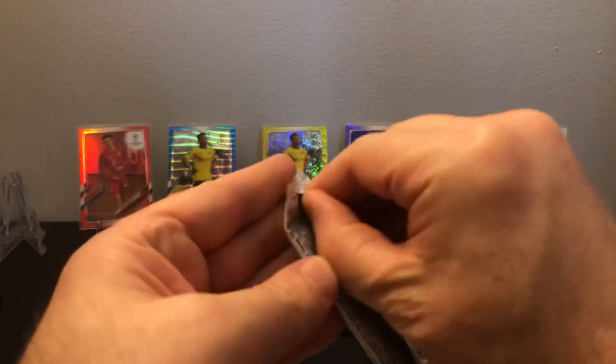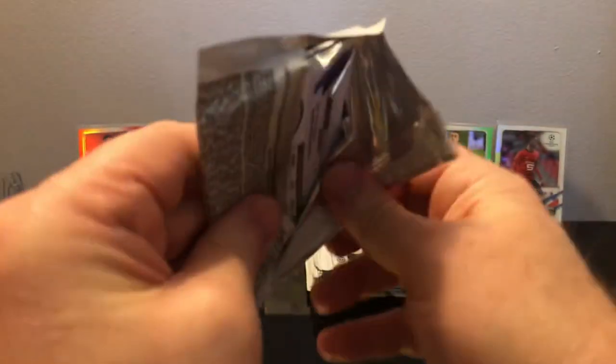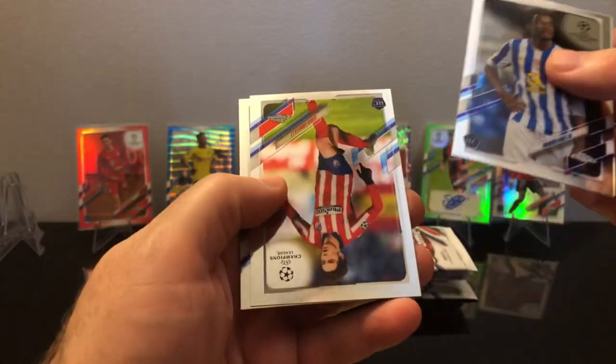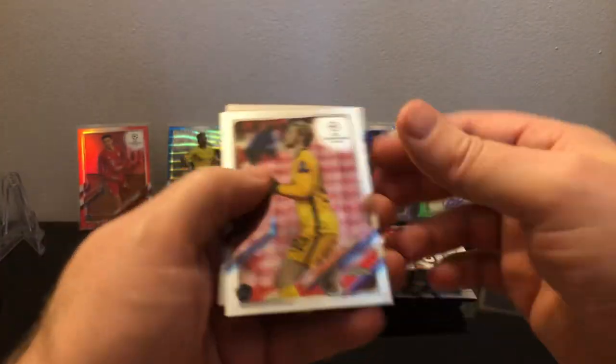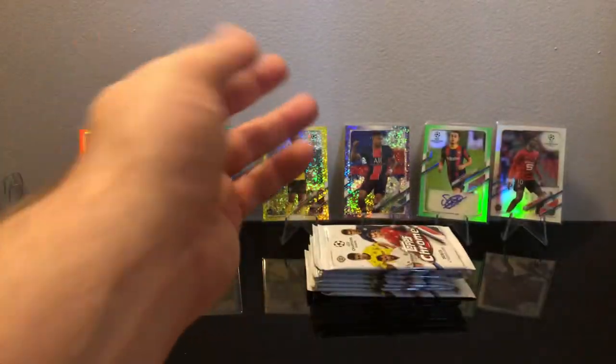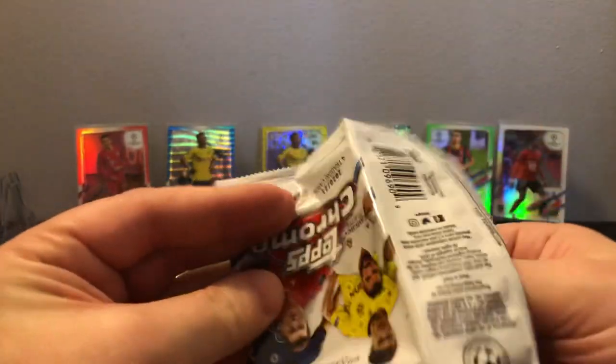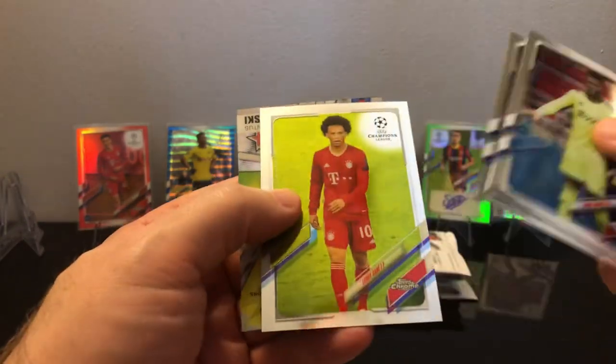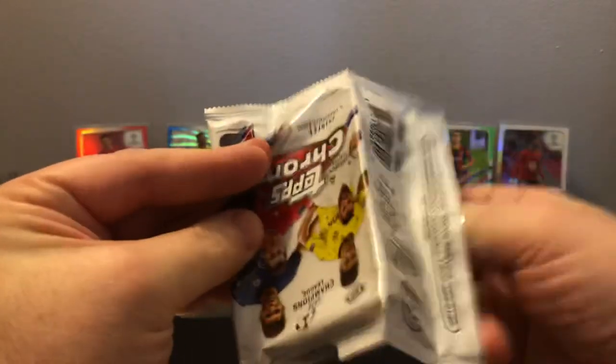That's why I was thinking about keeping this case sealed, but I've watched so much of this and it seems like if you get a bad case you just got really unlucky because I have not seen very many bad ones. My first case was pretty bad compared to others but I was still pretty happy with it. We've got Dijon — I guess that's how you say it. Well we got Makokou — very nice — Luka Modric and a refractor on the end.